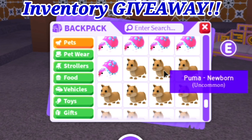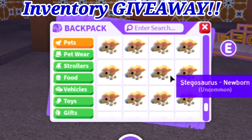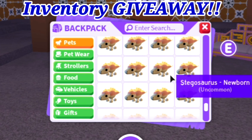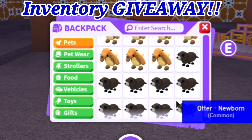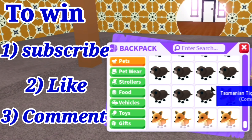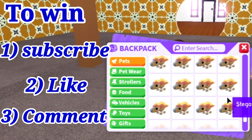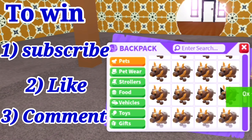Dino thesauruses, emu, lynx, a monkey, musk ox, ox, ox — and we've got pterodactyls, rabbit, a reindeer, a snow puma, a woolly mammoth, bats, chocolate labradors, fennet foxes, glyptodon, pumas, snow cats, snowmans, stegosaurus, triceratops, buffalo.